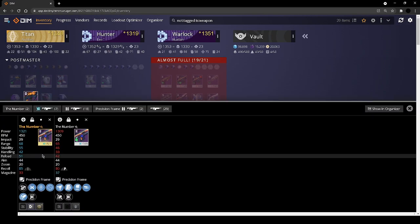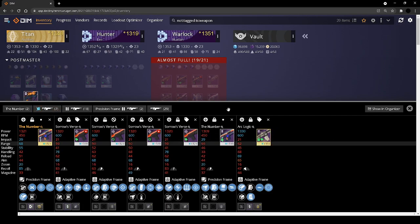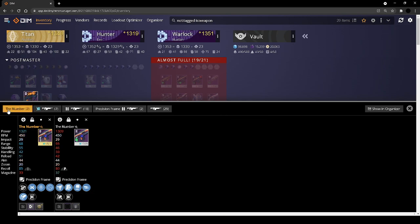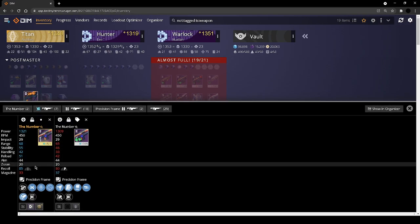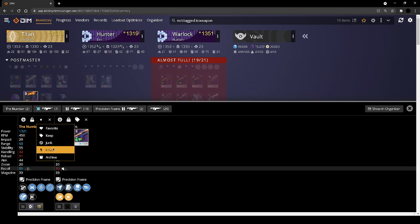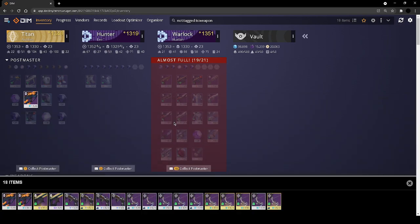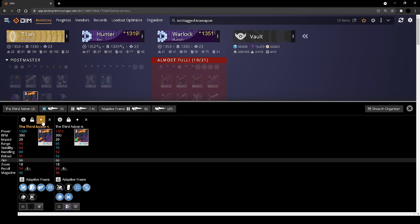The Number — for me it's okay but subpar compared to other arc autos, specifically Arc Logic. If I were to keep one it would be this, and I'd get rid of this, although it does have really nice stats across the board. This one does have a range masterwork that's not complete. Yeah, we're going to get rid of this one and keep the other one. One of my few Thresh weapons — we're going to have to keep that. Looking at our pulses and disruption break weapons.